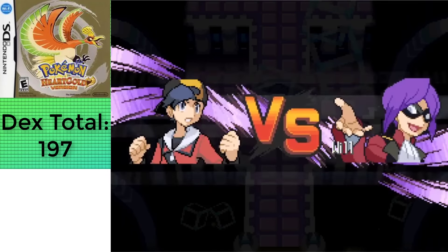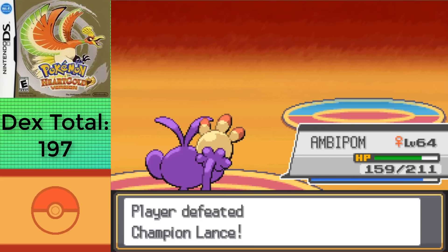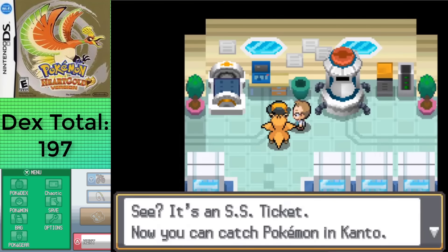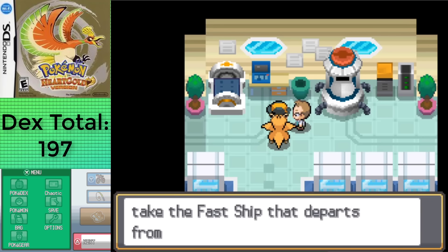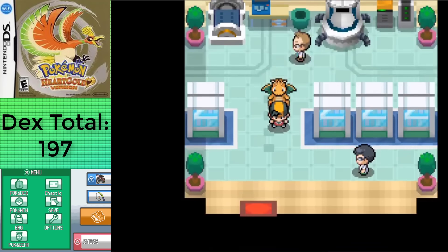The Elite Four fell like flies, finally allowing me to claim the rightful title of Champion, and now it's time for the postgame. In short, this section has over 150 new Pokemon for me to capture, ranging from the Safari Zone, Hoenn and Sinnoh Sound, Swarms, and just new Pokemon that are around Kanto. I'm gonna try to be brief as to not keep you for over an hour, but it's still gonna be a lot, so strap in.